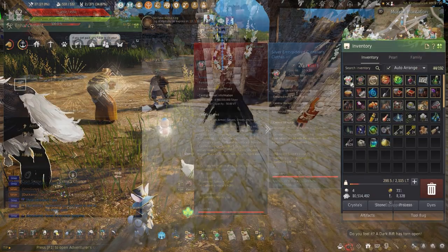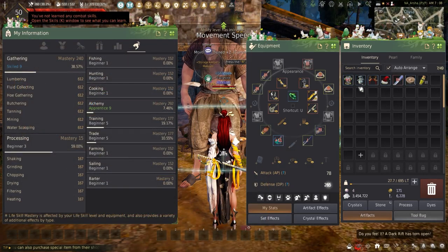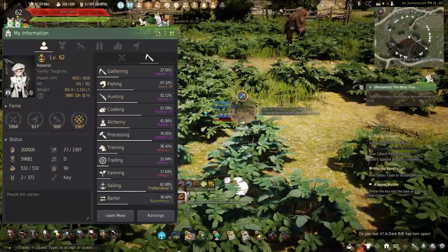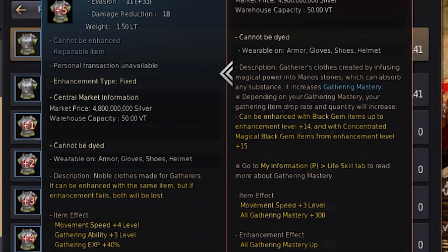Gathering gear is really easy to craft and enhance — the best in slot for both Silver Embroidered for alts and Manos for main life skillers. If choosing to level quickly, the Silver Embroidered is the best here, with plus 3 providing plus 20% up to plus 40% gathering experience at plus 5.